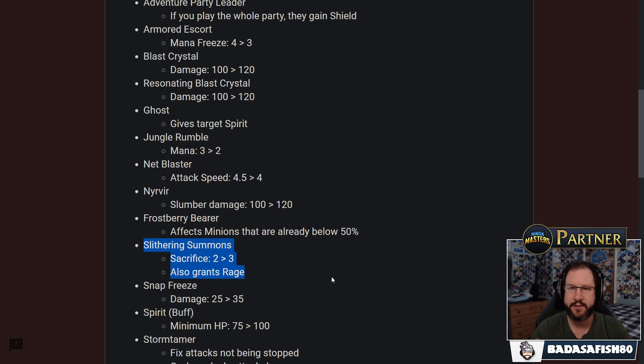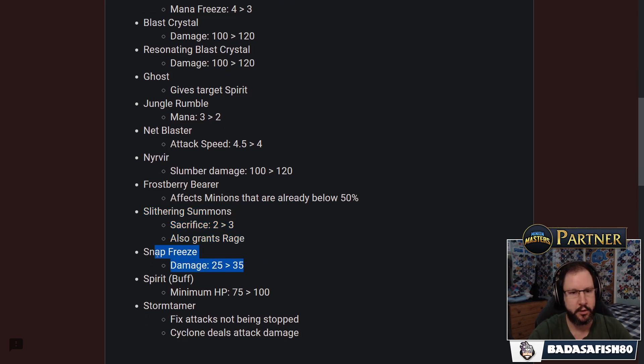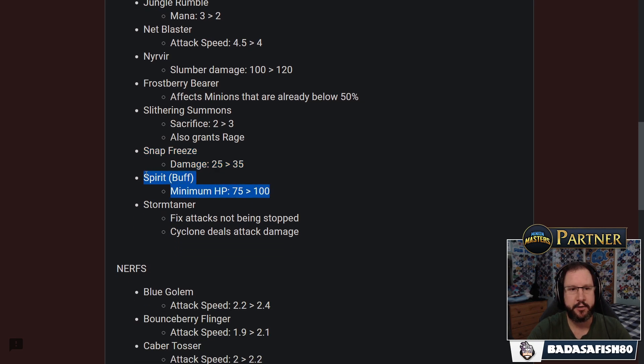That applies to the Living Statue, Prowler, or Soul Stealer. Snap Freeze: damage going from 25 to 35, a little increase. Spirit overall — the minimum HP that Spirit will give is up to 100 from the original 75, so smaller units benefit from that. Storm Tamer — one of the latest cards added — gets a fix where attacks are no longer incorrectly continuing during cyclones; that's effectively a bug fix but it makes Storm Tamer stronger. Also, the cyclone now deals attack damage. Storm Tamer can already be difficult to play into.